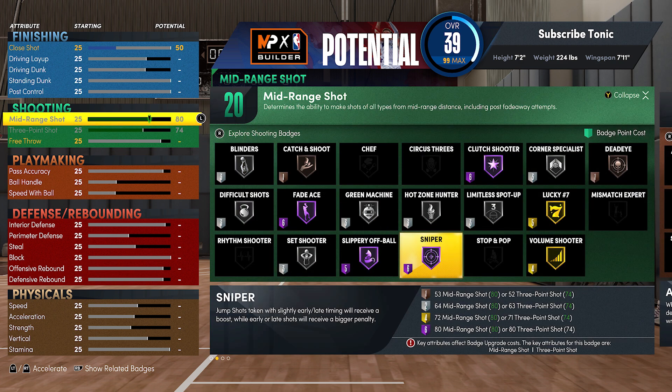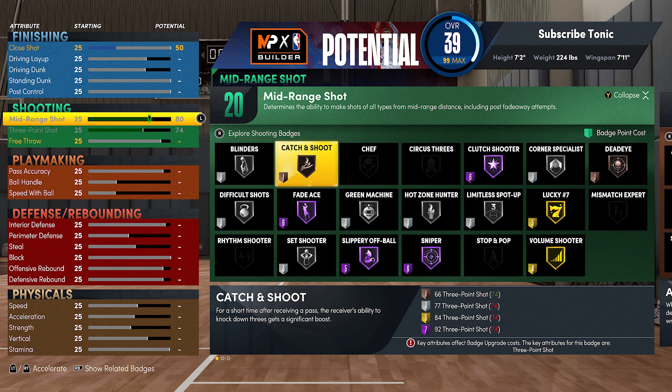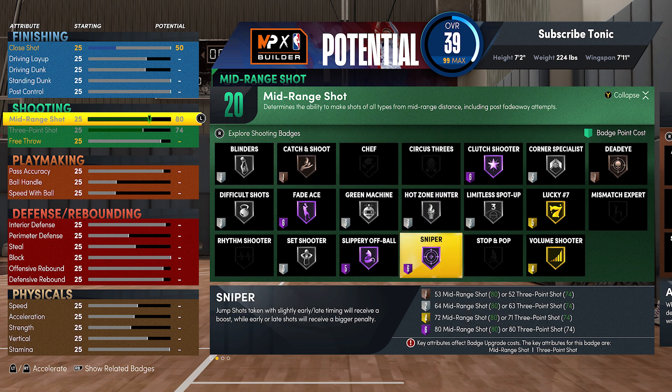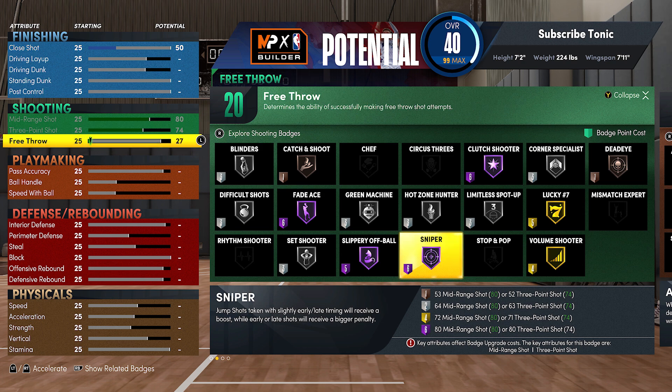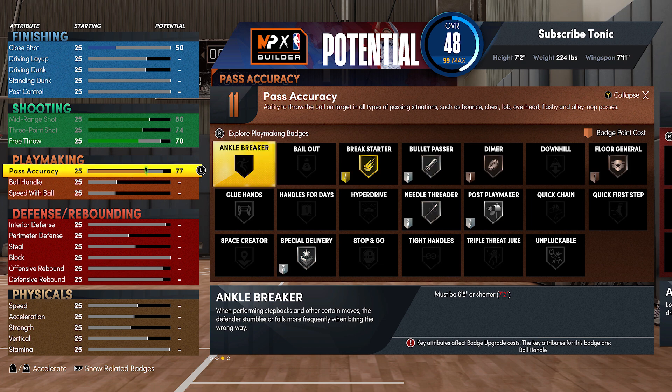With the shooting, as you can see, max the three-point and mid-range shot. It's easy — you get hall of fame sniper, corner specialist silver, catch and shoot bronze, hot zone hunter silver. That is all you need to knock down every three you shoot. All you got to do is learn the timing of your jump shot and it's gonna feel easy. You even get badges like fade ace hall of fame if you want to be a post scorer.